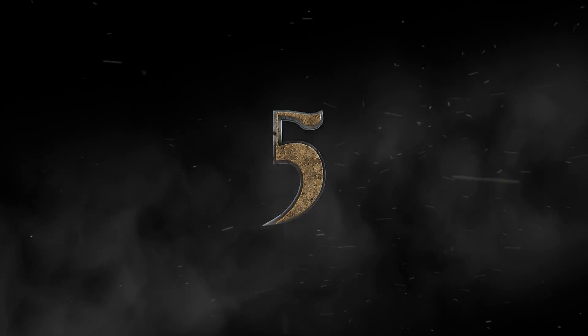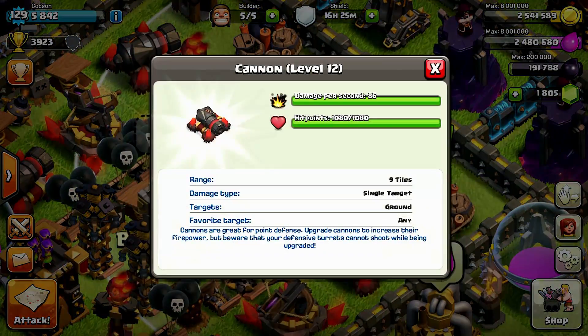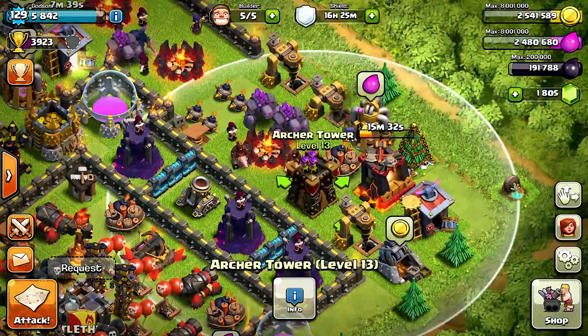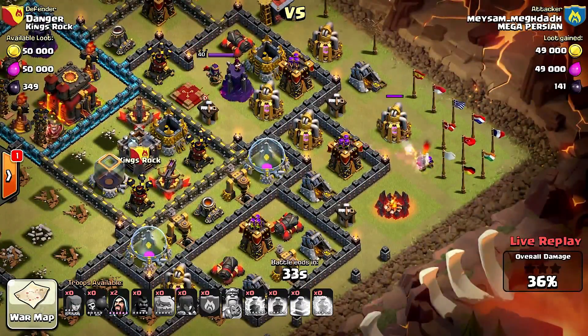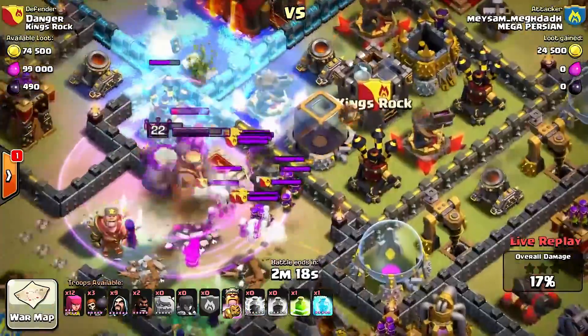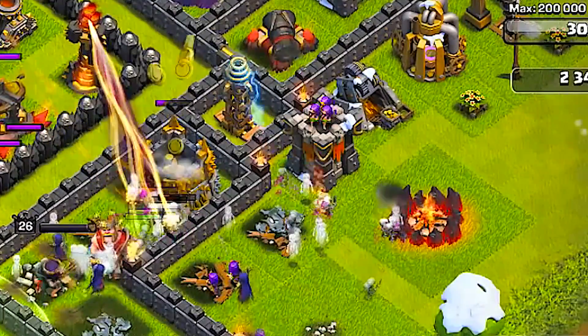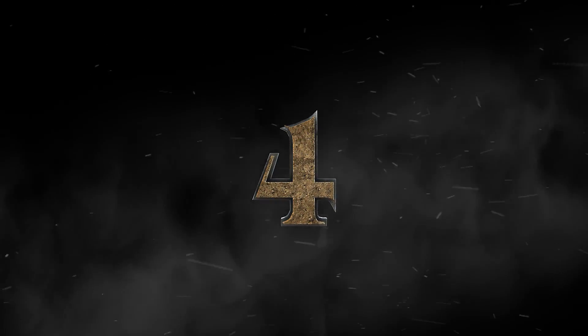Coming in at number five, it's the Archer Tower. Although the Archer Tower does not have as many hit points as the cannon — which is probably better at stopping wall breakers — what I like most about the Archer Tower is its bigger radius to stop troops from getting your 50%. By putting Archer Towers near the edges of your walls, you can stop attackers from getting that 50% win. They're also really good at doing damage against golems and heroes, and they shoot both air and ground units.